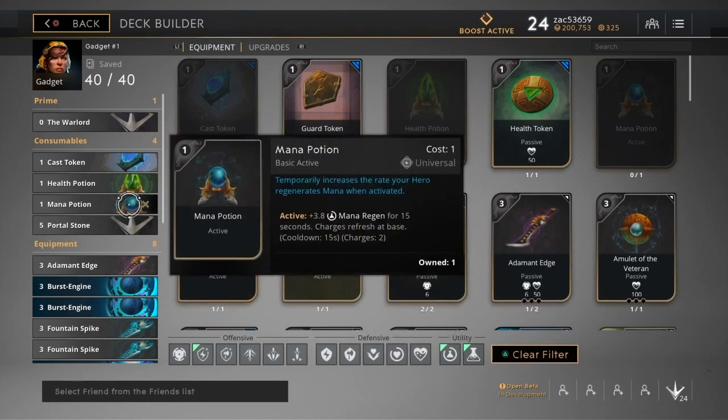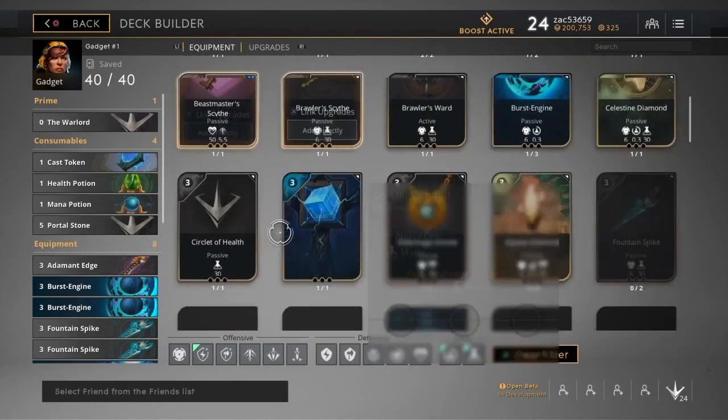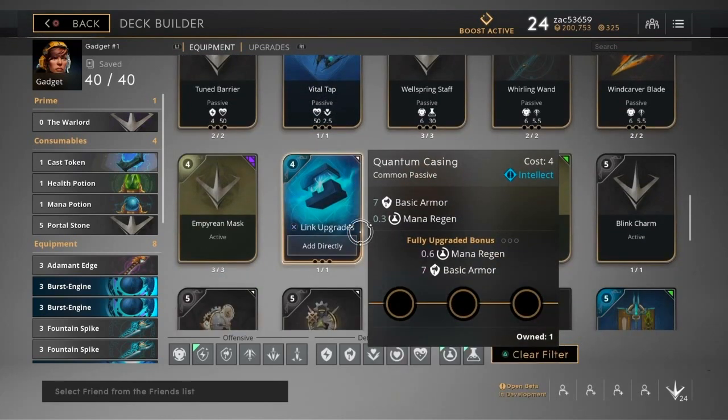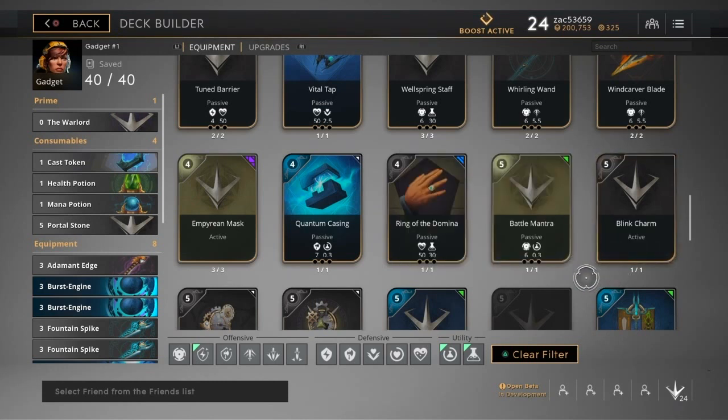Gadget mid-laning is what we're talking about here. For your level-five item, you can either do portal stone or blink strike — it's kind of up to you. It depends on how quickly you're going to buy it. Typically I don't buy mine in the early game unless I'm doing really badly, and sometimes I won't buy it at all.